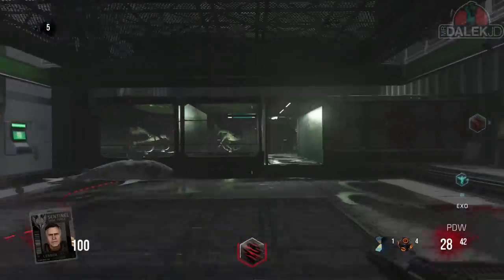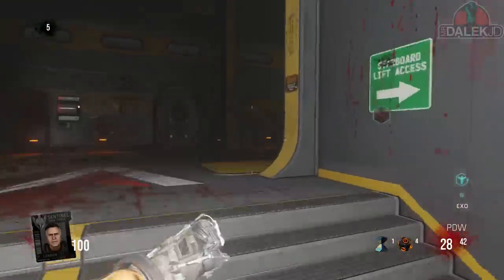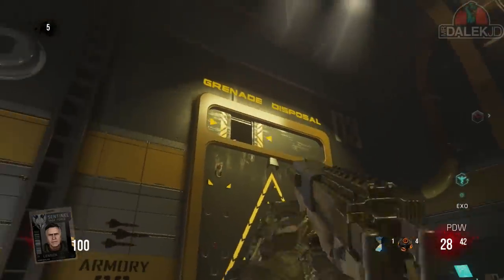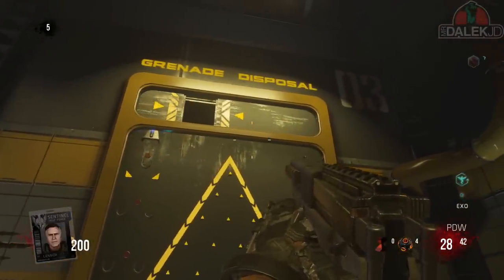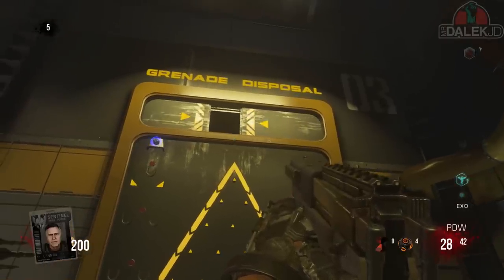This generator is going to power on the weapon disposal machine as well as the grenade disposal machine, also known as the Plinko machine, and that is going to lead into step two. Now this step takes place at the grenade disposal machine or the Plinko machine. This might sound quite confusing, so I'll try and break this down as quickly and easily as possible.